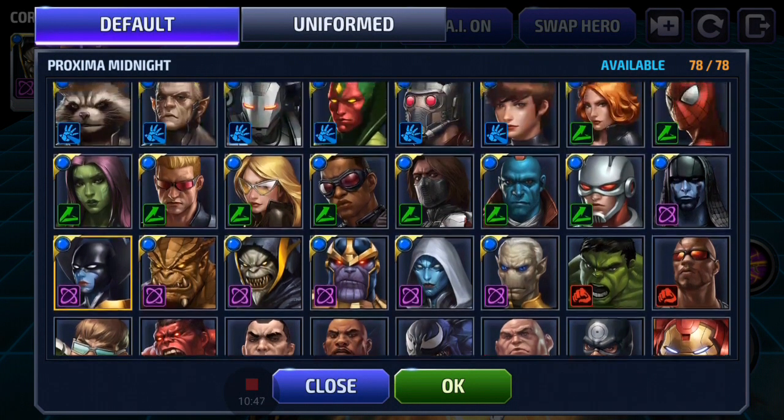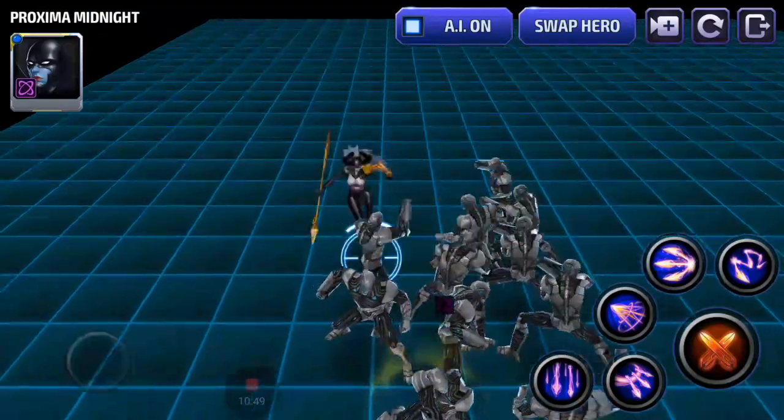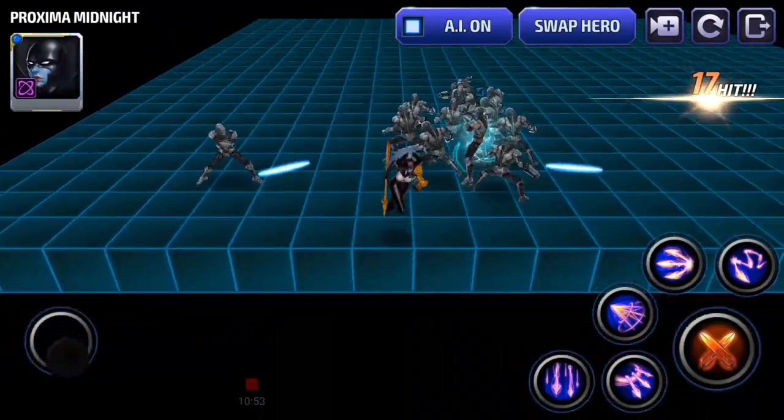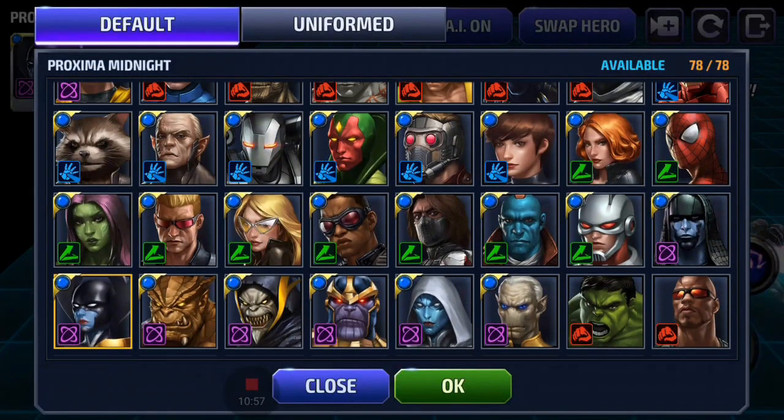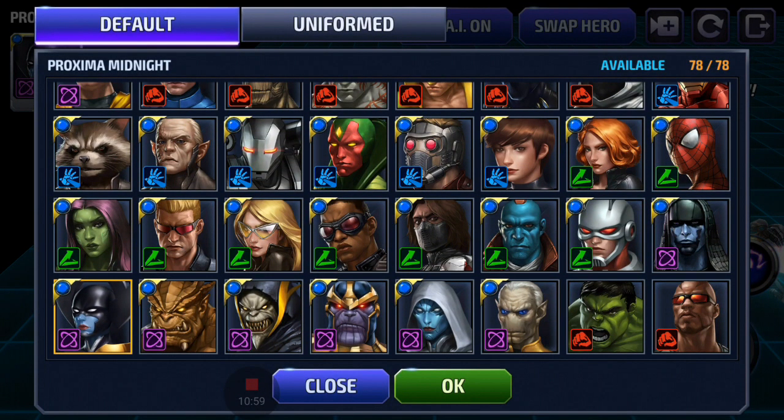Proxima Midnight has a slight iframe on her third or second skill where she jumps back, but only very briefly, and a slight movement iframe. These movement iframes aren't real iframes, but you can work them in if you get your timing down right. That comes with better mechanical play — it's not a true iframe when I say movement iframe, but it's kind of like one if you can time it correctly.